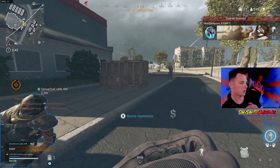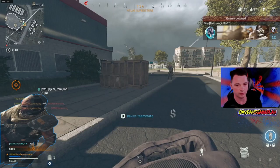I grab some guns, grab some plates, and I start slide canceling to plate. Notice what pops out in front of me — another guy — and it ends up being a whole other team. This comes full circle to being fully aware of your surroundings. I drop Superstore every single game and I know this map well.